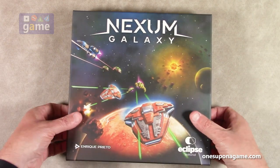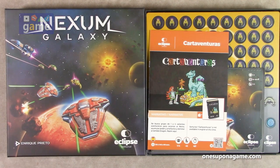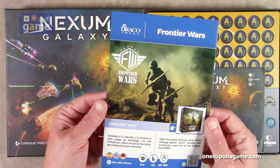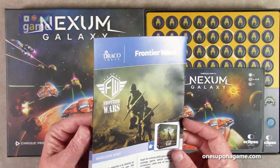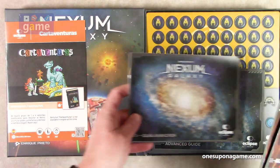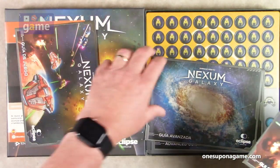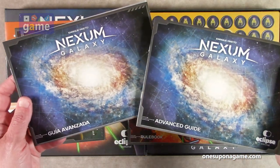All right, let's get started. I like the artwork on the cover — very science-fiction-y without being too specific. We have a catalog for other games from both Eclipse and I believe Draco Ideas out of Spain. We have our rulebook, and we have to look — in many languages? No, we have the rulebook in Spanish as well as in English.